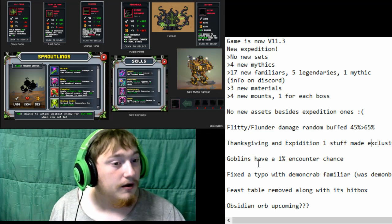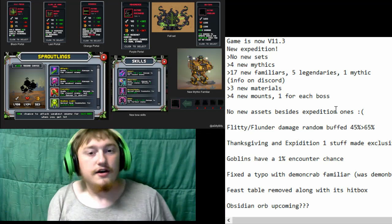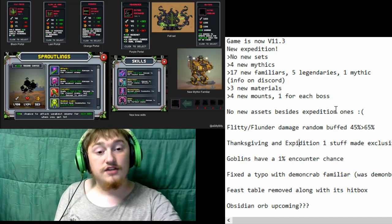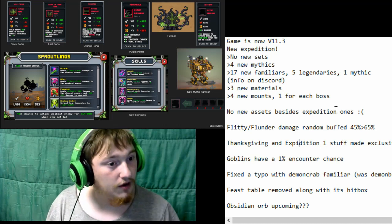The Thanksgiving expedition items were made exclusive. In the code their values have changed to where they will be set aside for future events.